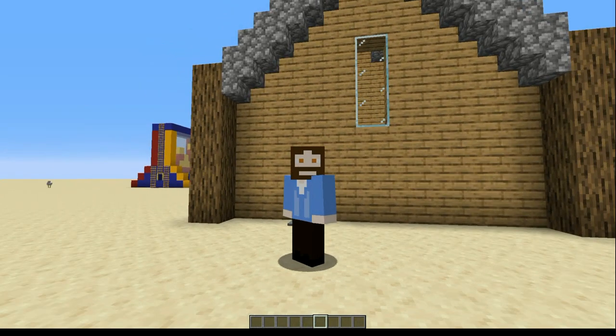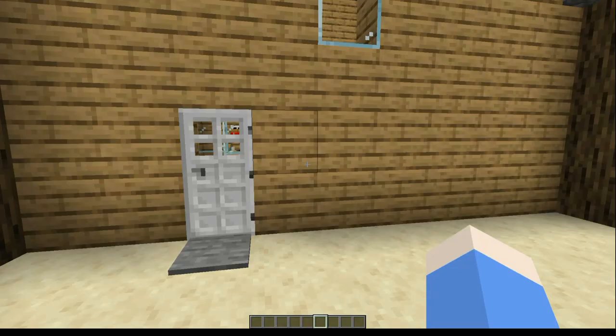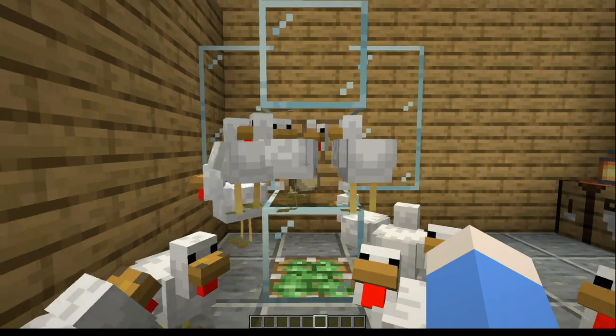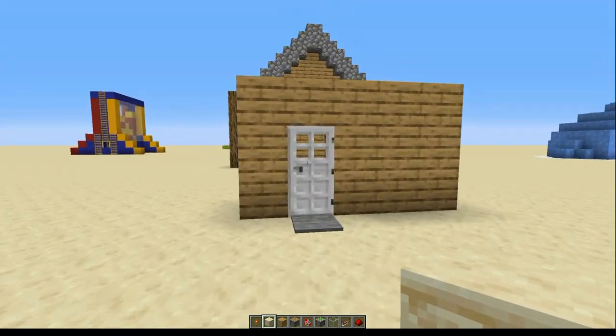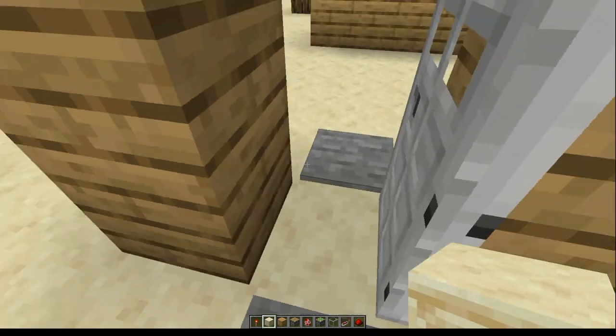Hi there and welcome back to Minecraft. In this video I'm going to show you how to make this. Let's just pretend that this monstrosity is your friend's house and you want to play a little prank on them. They've got the front door here made of iron and they've got the pressure plates — we'll use them in a moment.